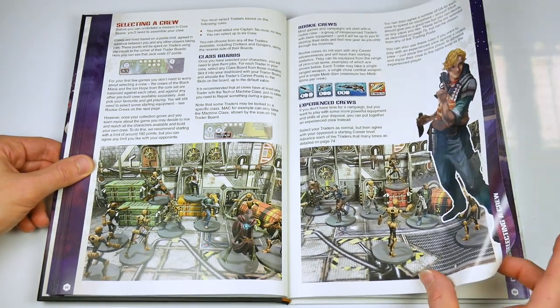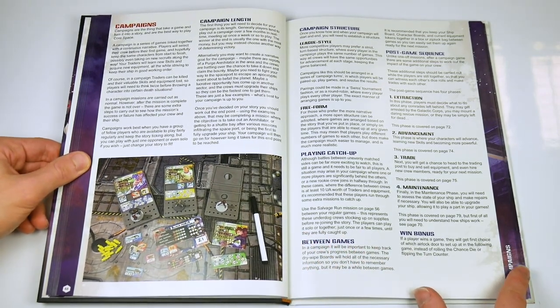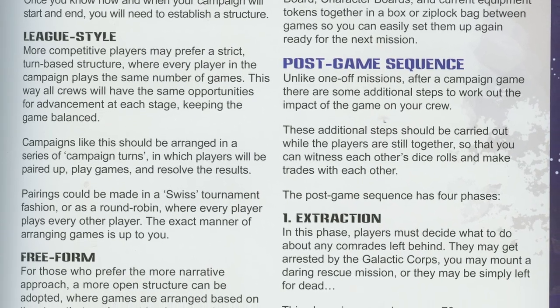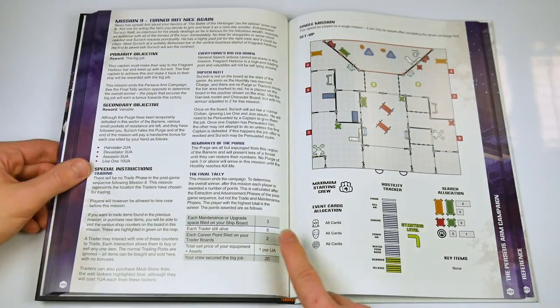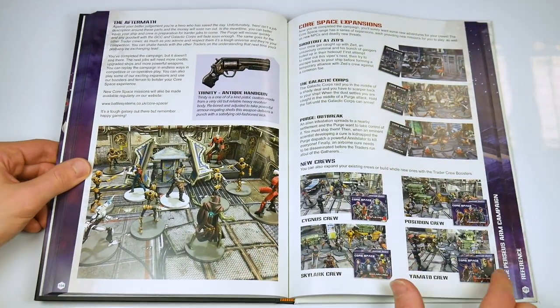After all the rules and other details, the book deals with how to put together a crew, and how to venture through a series of missions, advancing in abilities or wealth, using and maintaining your trader's spacecraft, and the different aspects of an adventure. A sample campaign is offered, with a series of adventures to take part in.